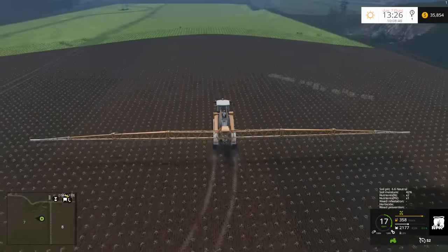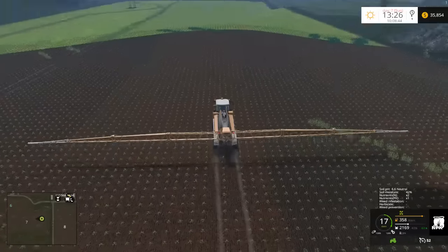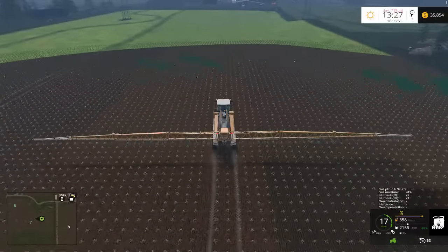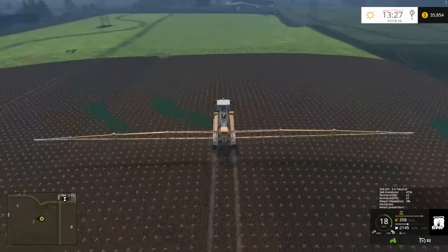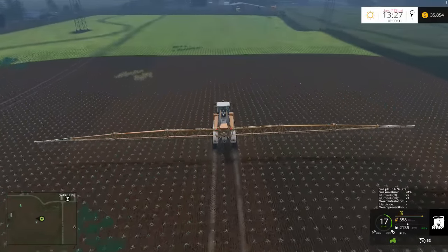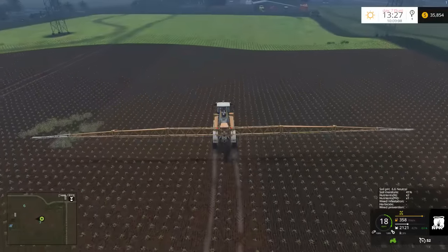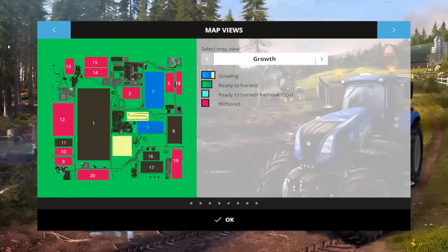I must have sprayed liquid manure here, but I didn't see the effect. What happened was I sprayed it, then loaded the other version of the map by accident, then loaded this version back up again, so the effect was lost unfortunately. A lot of weeds in this field actually — maybe we'll have to spray this field for weed control as well. I don't know what growth stage we're at.